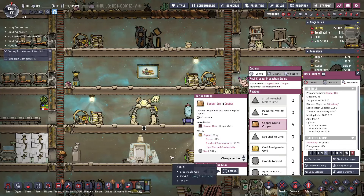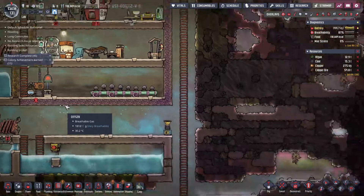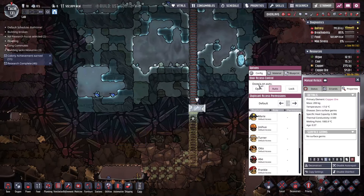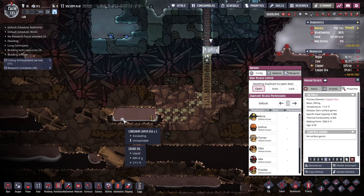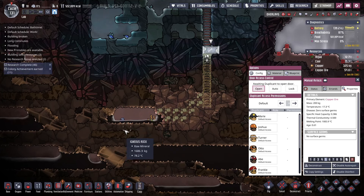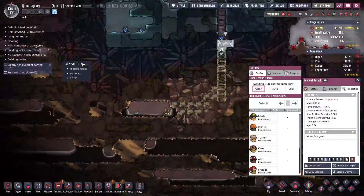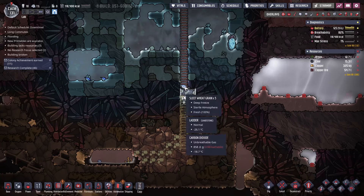I want a bit more pressure — opening more space will reduce it, makes sense. We have two projects right now: we're getting into the natural gas area, doing stuff in there — trying to get that natural gas for cooking and for power — and there is a long hair larva egg that I'm super excited about and I want to get it.